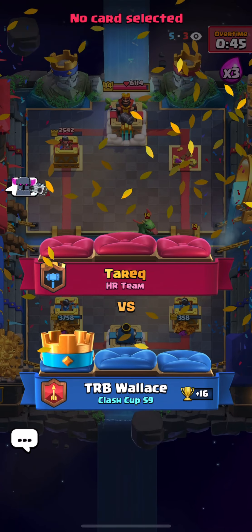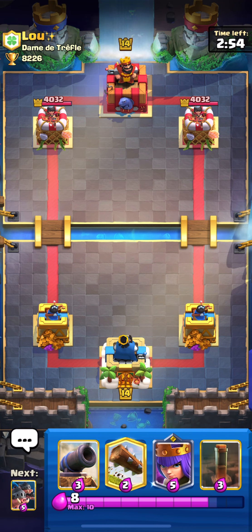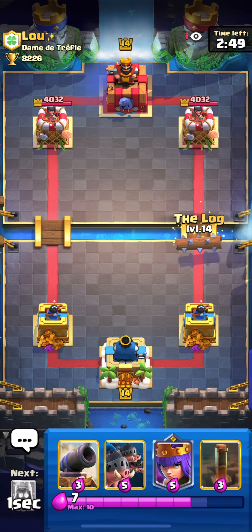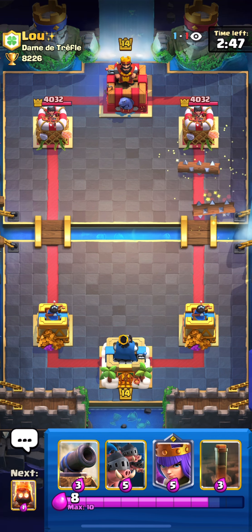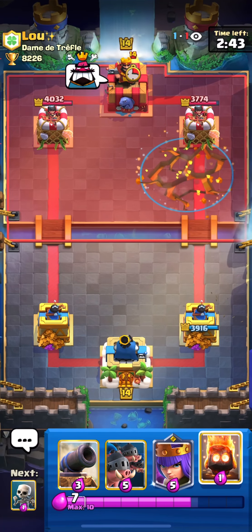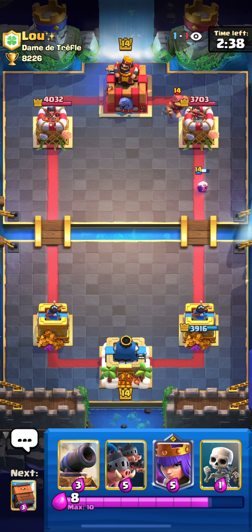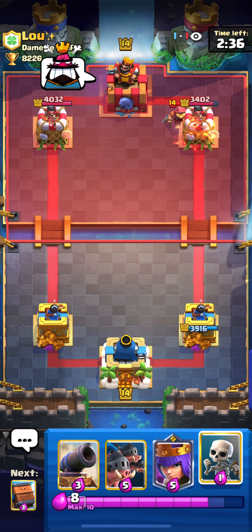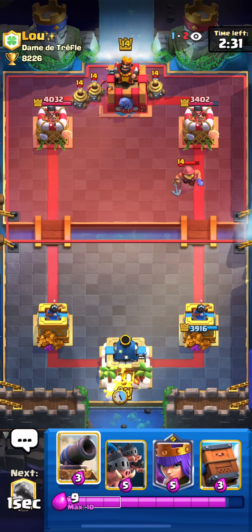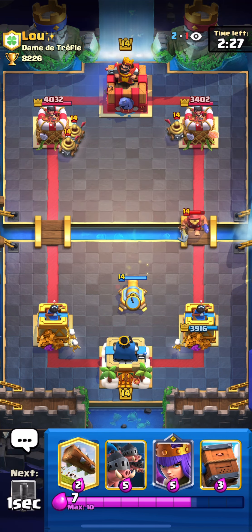Let's go to the second match — it's versus Low. This guy usually uses that Royal Giant deck with Skeleton King, Mother Witch, Zappies, Fireball, and Skeleton Army. I really like that deck too — it's a really strong deck in the meta, one of my favorites.